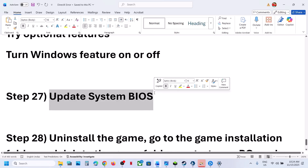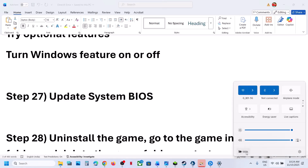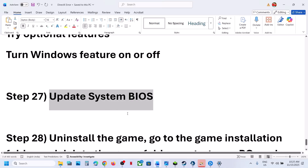The next step is to update the BIOS. Go to your system manufacturer's website, select your model number, and update the BIOS. For laptops, make sure the battery is more than 10% and the AC adapter is connected when you update the BIOS. After the BIOS update, log into the computer and launch the game.